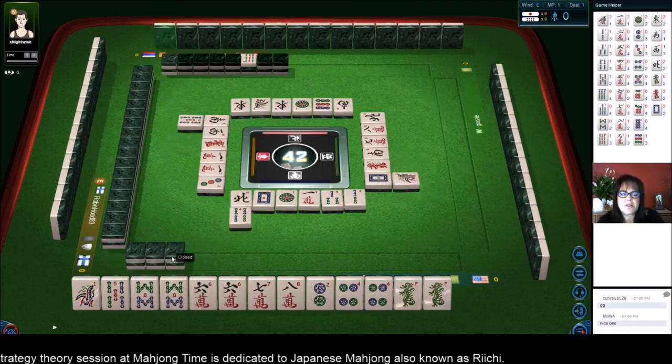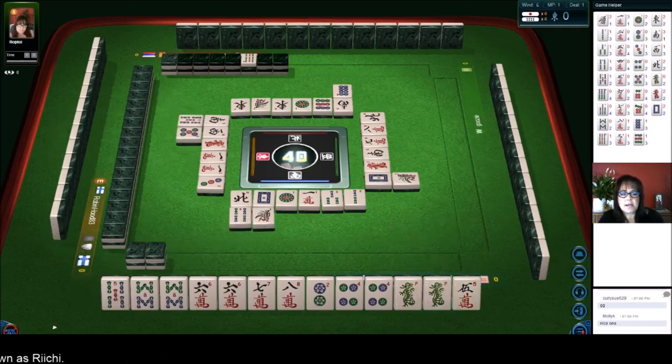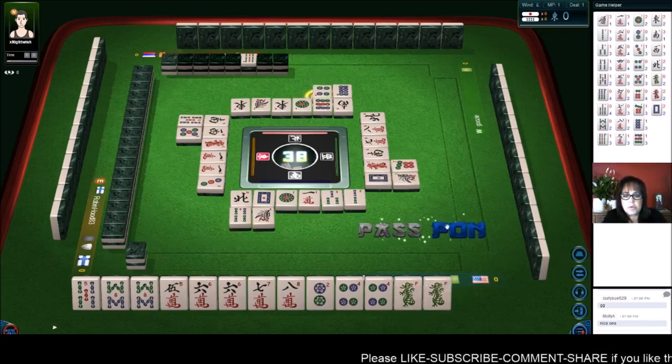One bamboo — oh, now there are two out. The chances of getting that one are pretty slim. Five dots, let's discard that. One bamboo. Seven dots. We need to pon. Four dots, we'll pon.